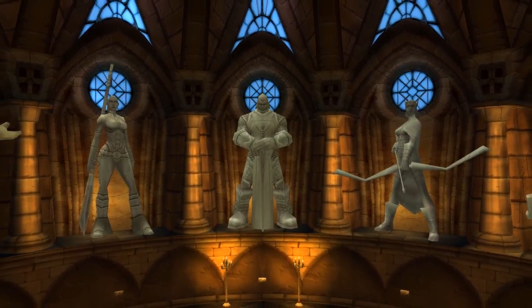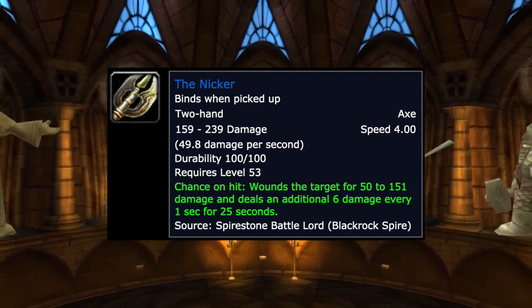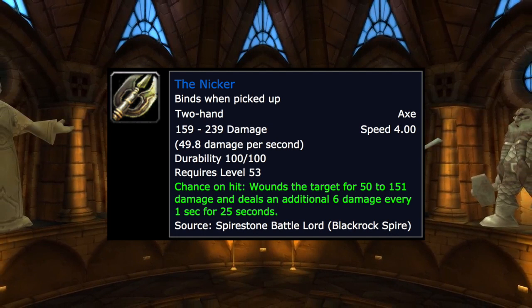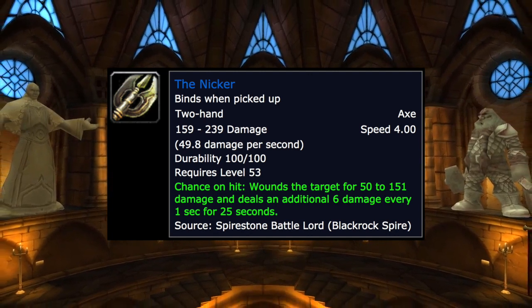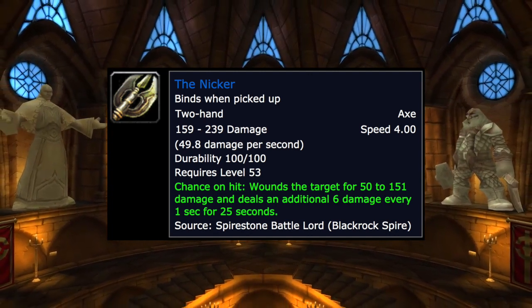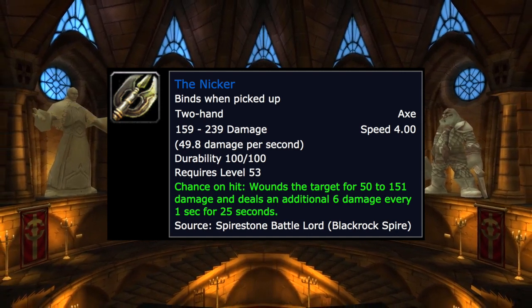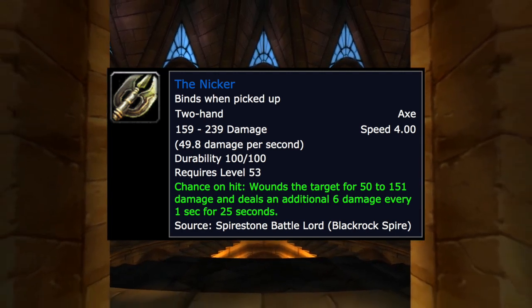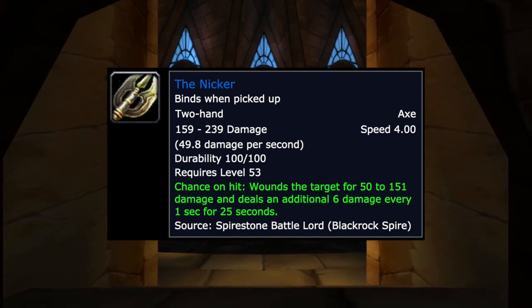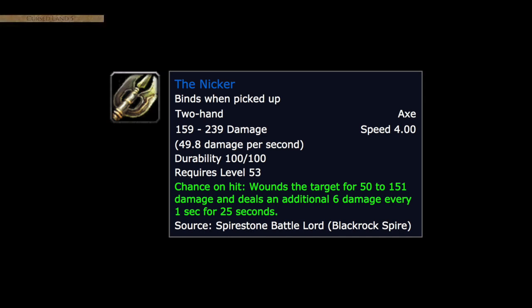The Kniferender is a strong option as well with a super slow 4.0 attack speed and high top-end damage, which is great for getting those Seal of Command procs. However, its on-hit proc in raids could take up a precious debuff slot and push off an important debuff, so just be aware of that.